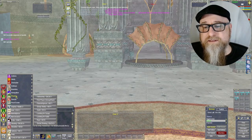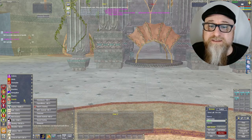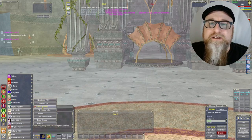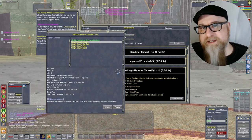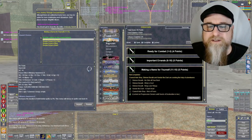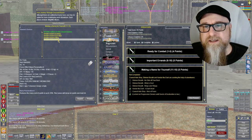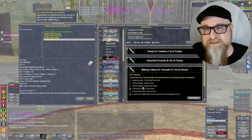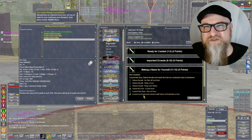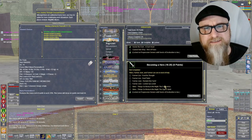Tip number seven: do you want some free jewelry? Who wouldn't? Check out these quests I have up here shown in my window — you can do some of these to get some free starting jewelry. It's not much, but it helps and gives you some stats. It's like four or five quests and they're all pretty easy to do right there in Crescent Reach.